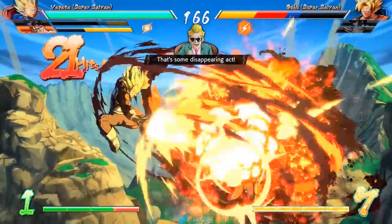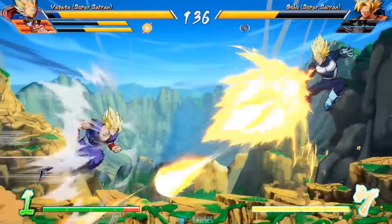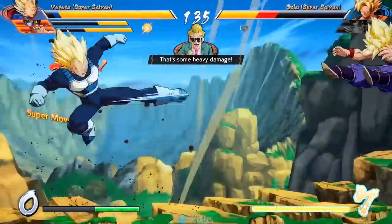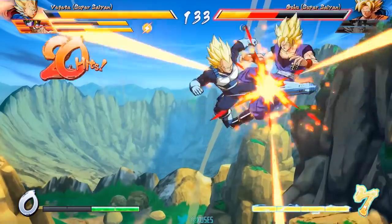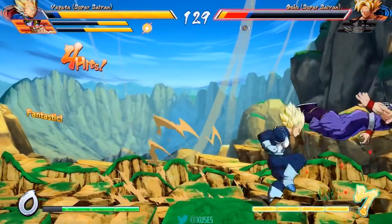I'll skip ahead here because it's going to come down to Tatsunico just landing a couple more hits, and then a very nice vanish combo from Vegeta, converting that into big damage. And now that he's in the corner, another combo pretty much seals the deal, and Tatsunico comes out ahead in this match.